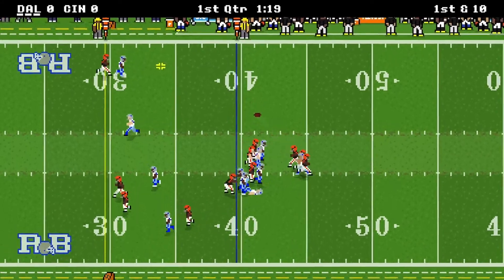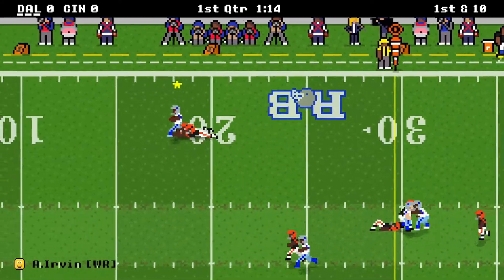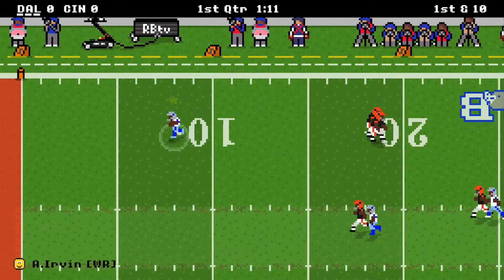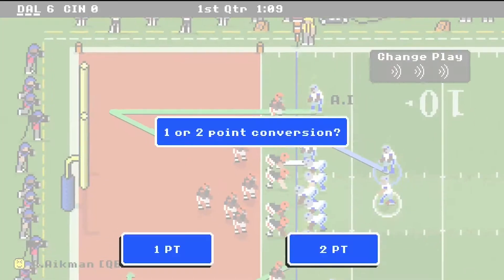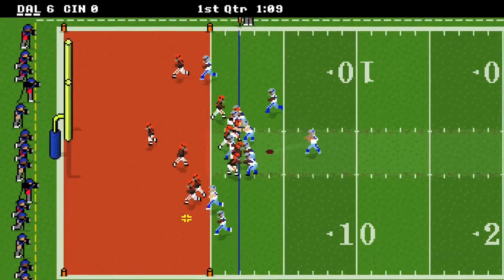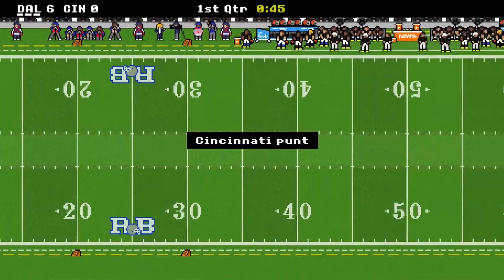On first down on the comebacker, we're hitting Irvin — caught, straight in. He's to the 25, 20, jumps a couple tackles, 10, 5, touchdown, a 40-yard strike. Makes it 6-0. Going for two, Witten — oh, it's picked. That was a good defensive play, so it's 6-0 instead of 8-0.